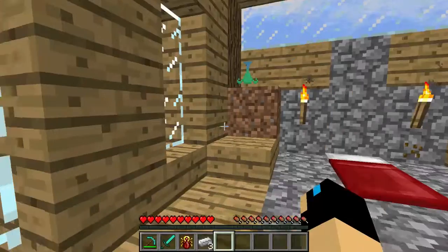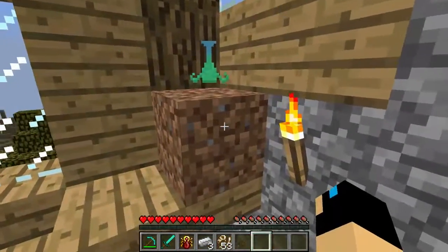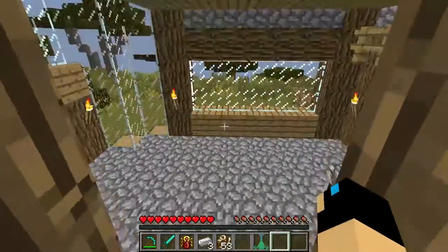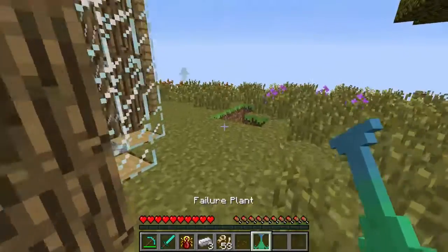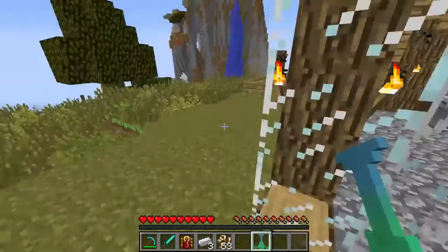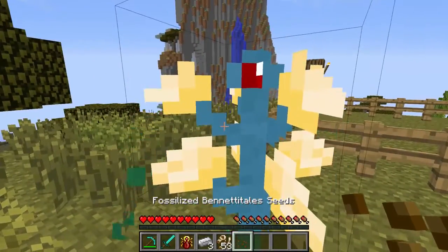Wow. So we got our three iron back, and we also got our biofossil and our seeds back, but we got a failure plant. Right in the middle, as I'm trying to explain how to tame this guy over here, we get a failure plant. A failure plant happens when you're trying to cultivate a plant — you're just going to get this failure plant, and it's just the most useless thing in the world.